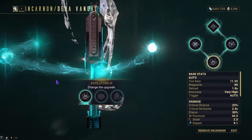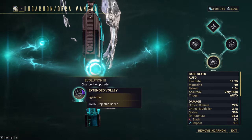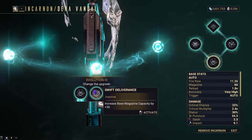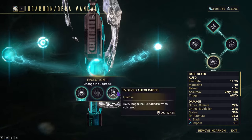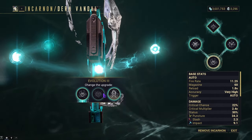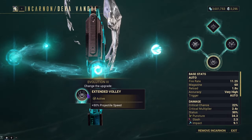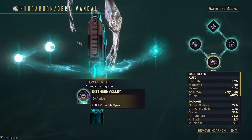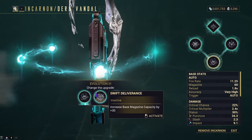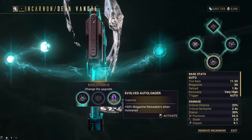Evolution 3 gives us Extended Volley, Swift Deliverance, and Evolved Autoloader. Extended Volley gives plus 50 projectile speed, Swift Deliverance increases base mag by 30, and Evolved Autoloader increases magazine reload when holstered by 50%. Extended Volley is overall better because it gives more projectile speed, making headshots easier since this weapon has travel time. Swift Deliverance doesn't affect your incarnon state, so it's useless, and the Evolved Autoloader isn't worth it because the weapon already reloads quickly.